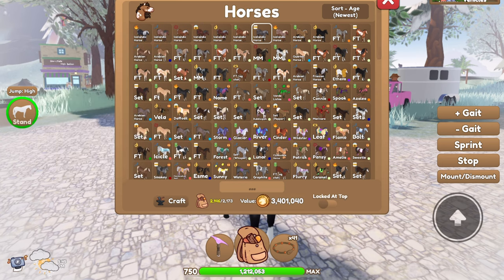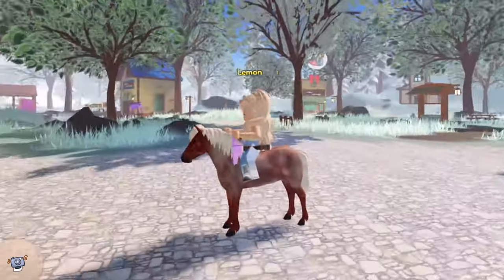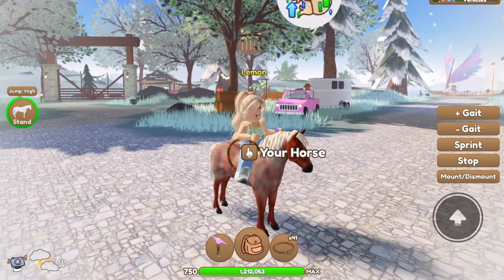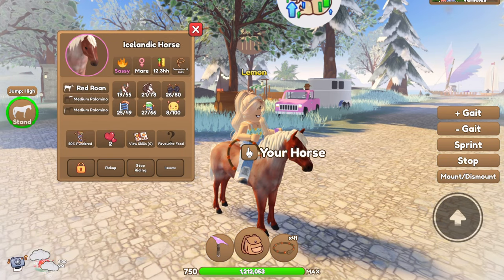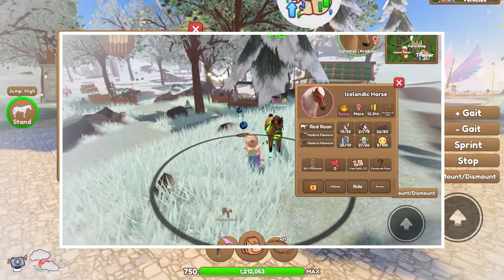The next coat is the red roan. This is what the red roan coat looks like. Here are the stats, and I also caught this one — here is the clip of me catching that horse.